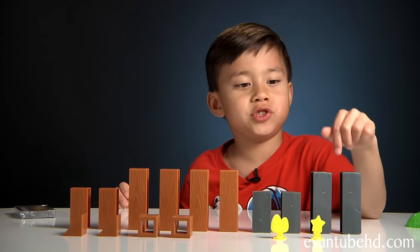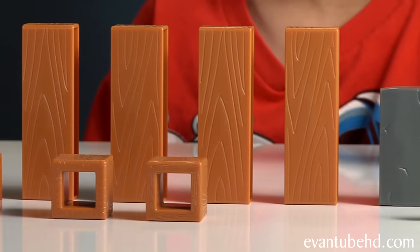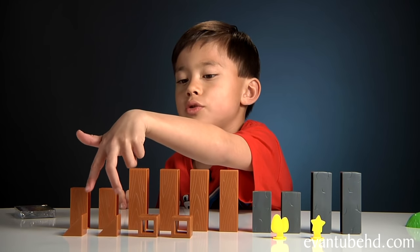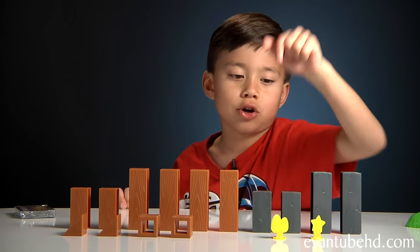It comes with two big stone blocks, two little stone blocks, four big wood blocks, two little wood blocks, two triangle wood blocks, two wood cubes, and one golden egg and one star.